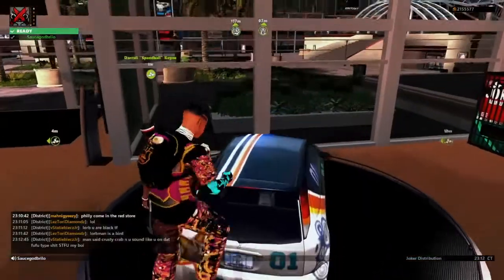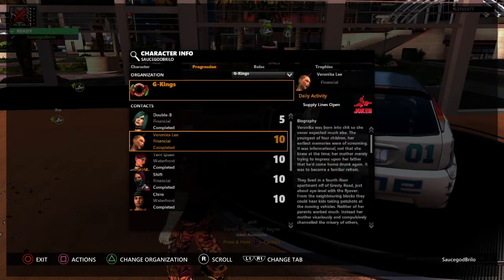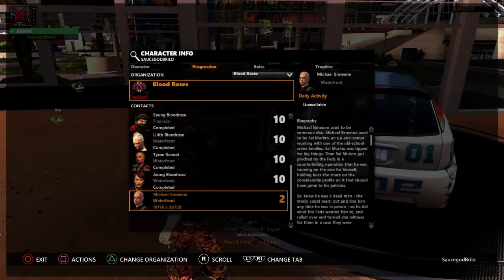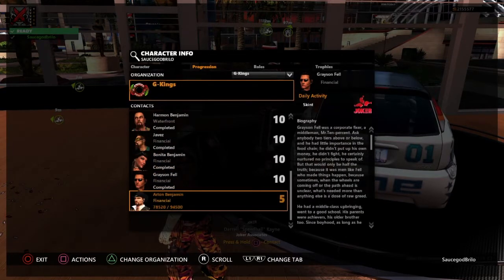The second way to get joker tickets is in missions - this is a much slower way. When you max somebody out through progression, you see the daily activity - it says joker. There are daily activities that give you like 5 to 10 joker tickets each time you complete them. Once you complete it you get the tickets, and it resets every day. When you max somebody out, you earn their daily activity. It doesn't really matter which contact, it just matters where you are. If you're in Financial you work with certain people. I have most of these guys maxed out, so there are only two places I can go - Waterfront or Financial. I'm trying to work on Loan Benjamin right now.